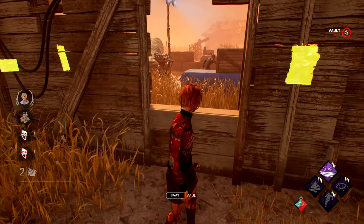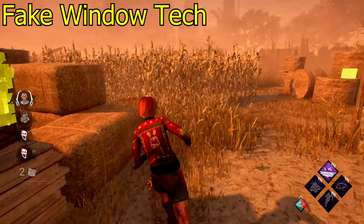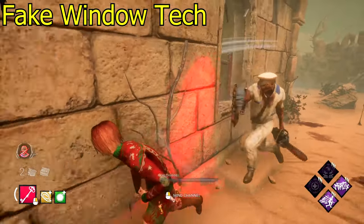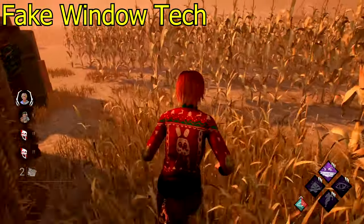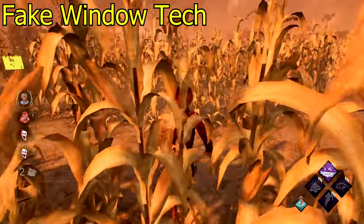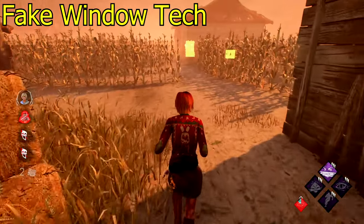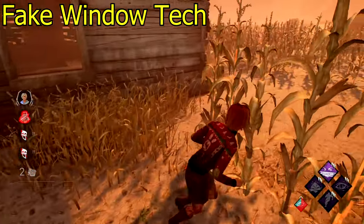The fake window tech — not really a tech, but actually really useful. You give the killer the body language suggesting you're going to vault a window, then run straight toward it but don't actually vault. You only really do this when the killer is going to catch you before you reach something else, so you fake the window and he swings at the wrong moment. This extends chases because the killer has to wait for his attack animation to end before continuing the chase.